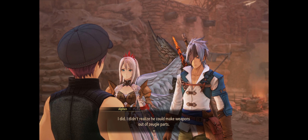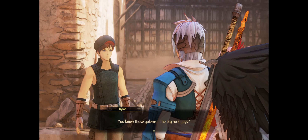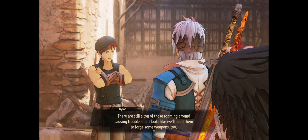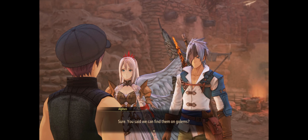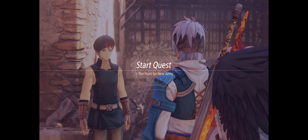Did I talk to the blacksmith? Yes, I did. Could I ask for help with those golems? Yes — make some weapon material. We need to kill them for some weapon material. I need three stone fragments. Got it, that should be easy. Yeah, I know where they are.